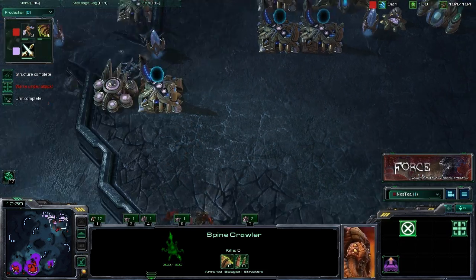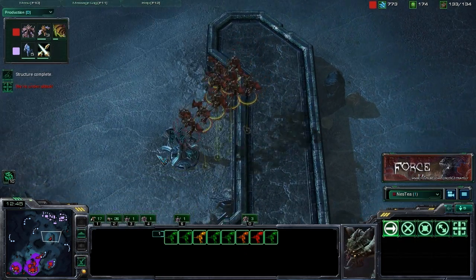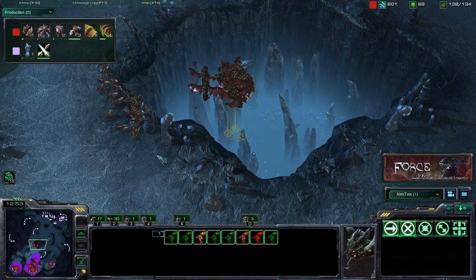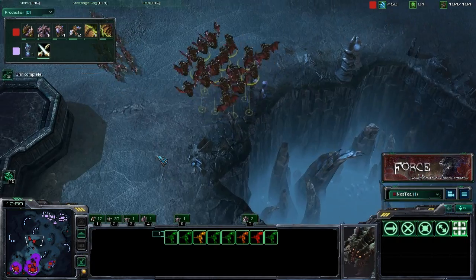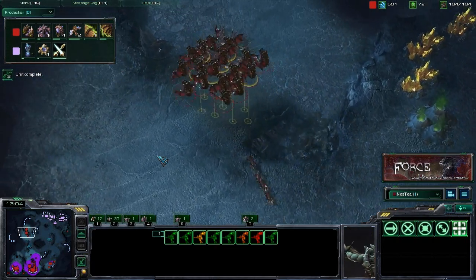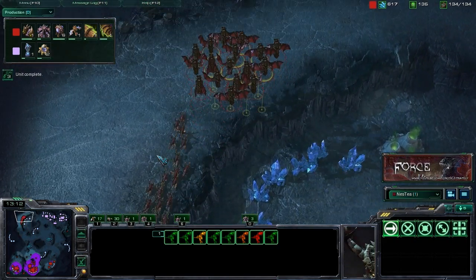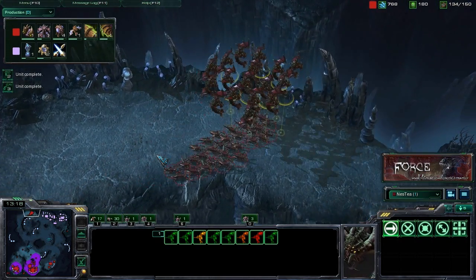Move into their base, pick off key buildings, take out as much of their economy as possible — it will very much inhibit their ability to progress further in the game. By taking out their economy, you're going to deny them the resources necessary to keep producing an army large enough to deal with what you have. That's essentially the idea behind this build: fly in, poke, do harassment, do counter-attacks, and take advantage of the speed of your units.